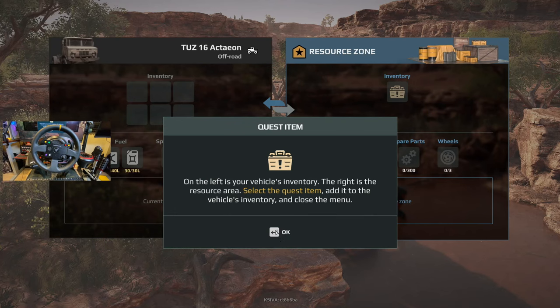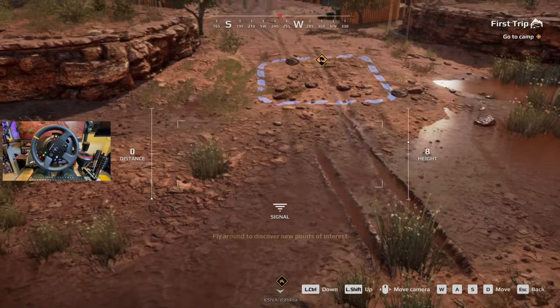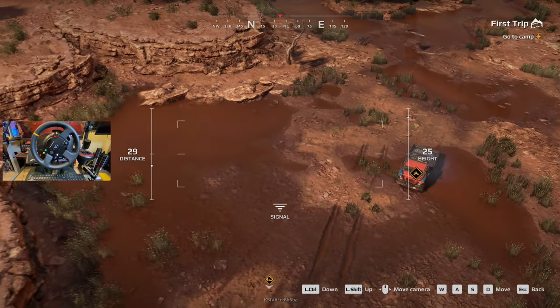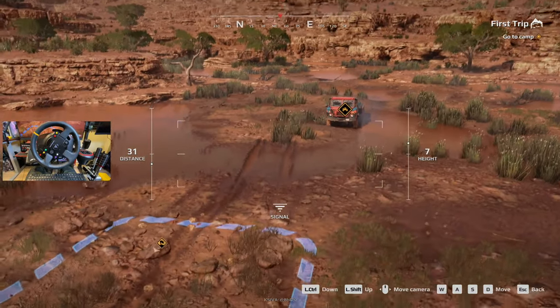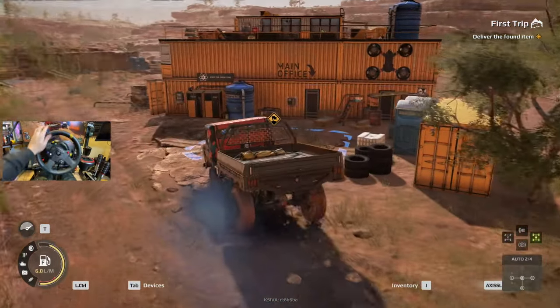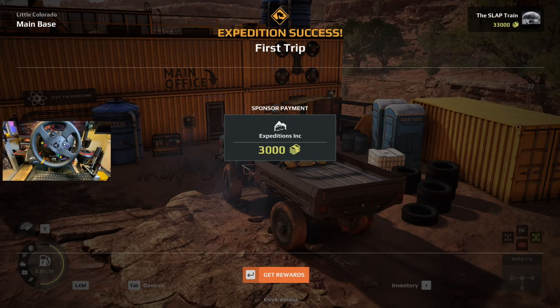Left side of the vehicle's inventory — resource, select a quest item, add it to your vehicle. We have a winch, drone — no way! There we are! That's me! Literally sitting on the damn objective, look at that. Delivery! Mission complete. 3,000 expedition bucks — heck yeah.